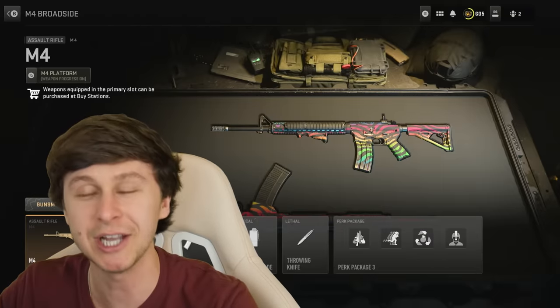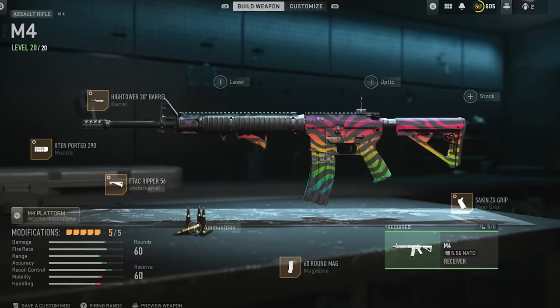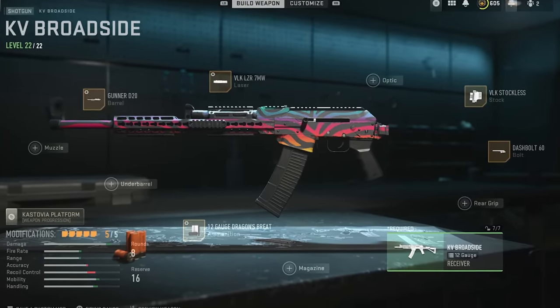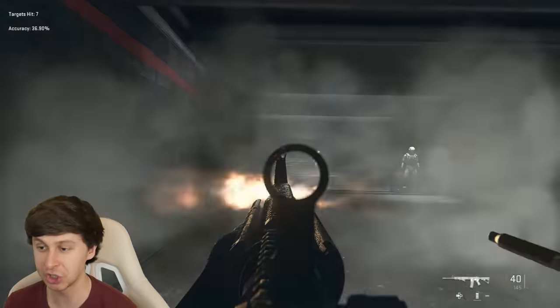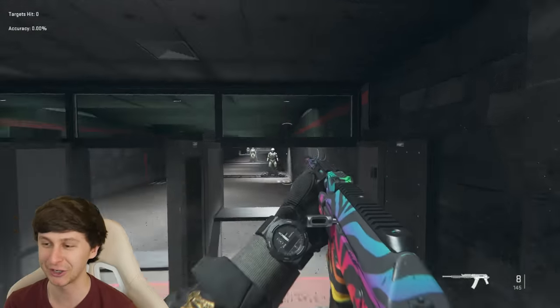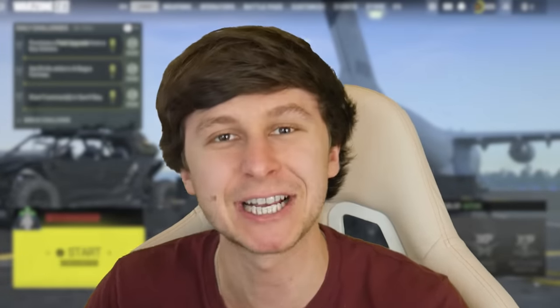For the final loadout, I'm going to change it up and make it a little interesting. For the primary, I'm going to use a really low recoil M4. For the secondary, I'm using the KV Broadside with these attachments. The M4 has absolutely no recoil — look at this, I am not even adjusting the recoil, I'm not even touching the analog stick. The range on the shotgun is pretty bad. Now let's get this next match started — I'm excited to try this loadout. I haven't used a shotgun in a long time in Warzone.